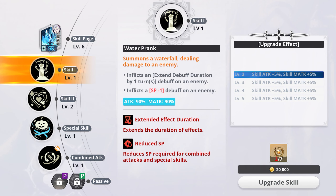Before we hop in, let's go over her skills. Water Prank summons a waterfall dealing damage to the enemy. If there's an existing debuff, it extends the debuff duration by one turn and inflicts a Special 1 minus-one debuff on an enemy. That's really cool, that's really good. If you upgrade it, the effect goes up each time. Attack 90%, magic attack 90% — it extends the duration of effects. It's actually a really good Special 1 skill, I like that.